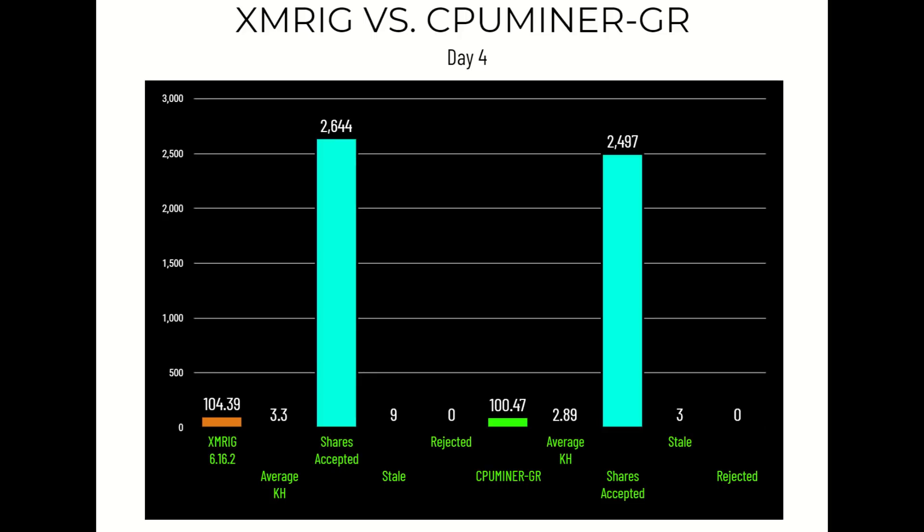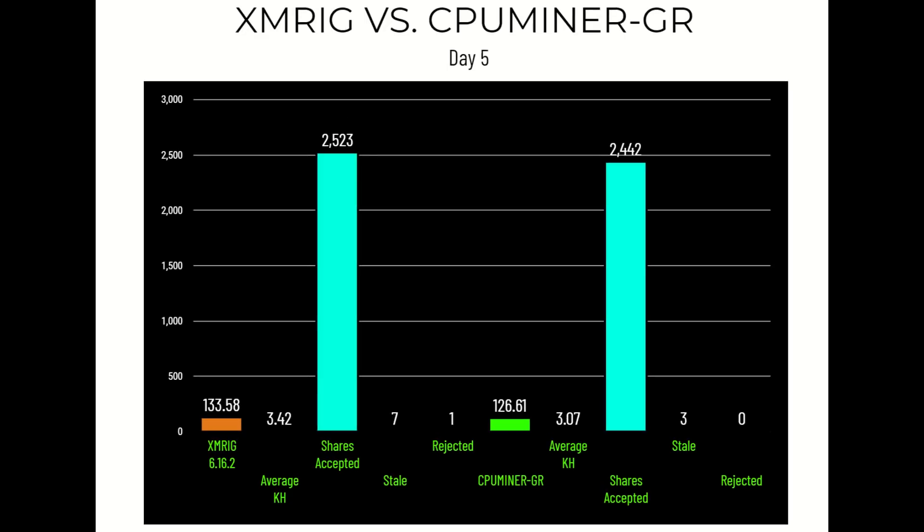Day four is where things start to tip toward one side: XMRig 6.16.2 sits at 104.39 coins, CPU Miner GR at 100.47. Average hash rate over the past 24 hours: 3.3 kilohash on XMRig versus 2.89 kilohash on CPU Miner GR. XMRig had 2,644 accepted shares, 9 stale, and 0 rejected, while CPU Miner GR had 2,497 accepted, 3 stale, and 0 rejected — XMRig delivering both higher hash rate and more accepted shares.